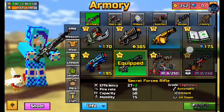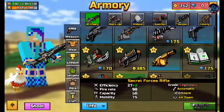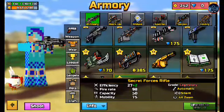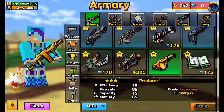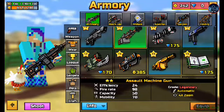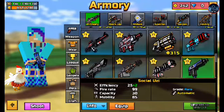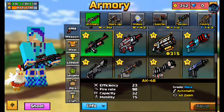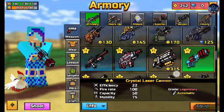Let's start with the primary weapons. You have to be really fast 'cause you know, how can I battle if I keep on talking about my inventory? So I got this Secret Force Rifle, Predator, Assault Machine Gun, Heavy Shotgun, Social Uzi, AK-48, Future Rifle, and the Crystal Laser Cannon.